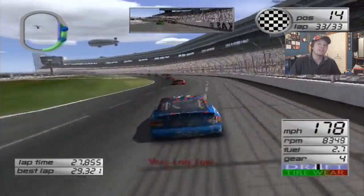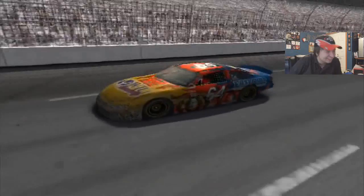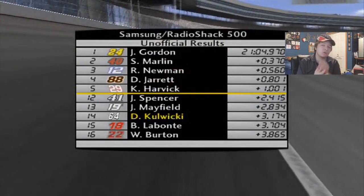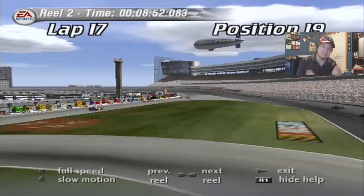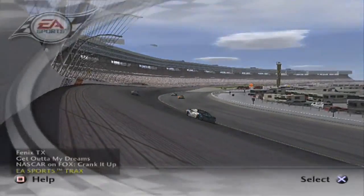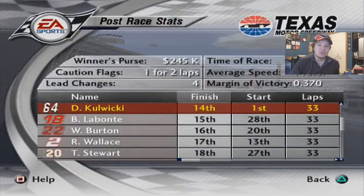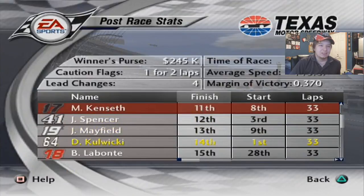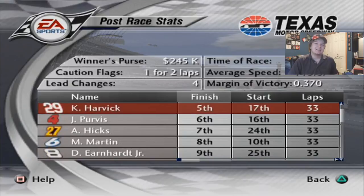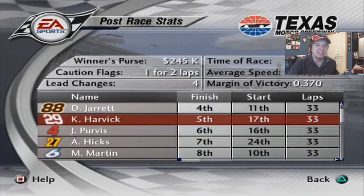We're so close to a top 10 — we just need that one extra upgrade. Gordon wins. 14th place. We're so close. Earnings are 471,000 — that's nice. Jimmy Johnson 10th, Purvis 6th. Oh my god — Purvis and Amy Hicks, I swear they're going to be in the top 10 of points by the end of the season.